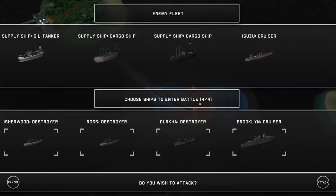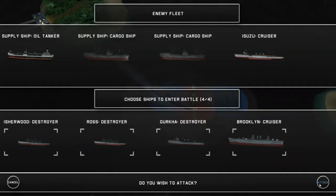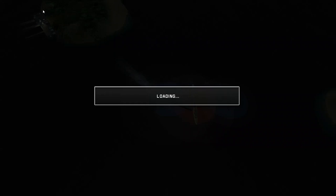Starting off, I think what we'll do here is that we'll get rid of this supply fleet first and foremost, and afterwards we'll see what we can do about attacking the fort port.